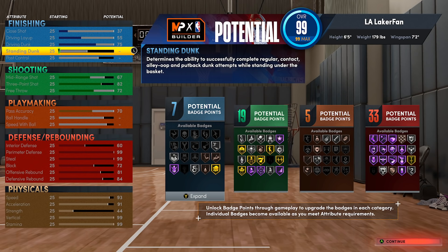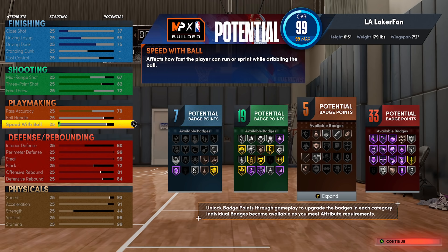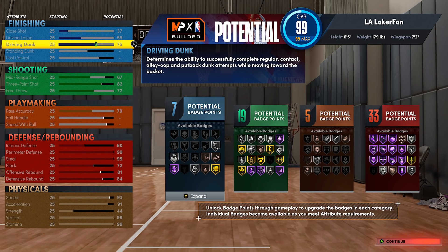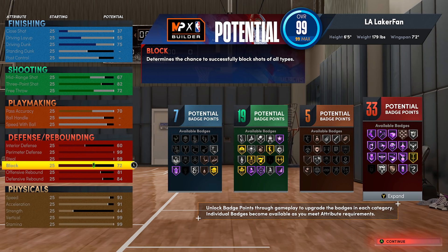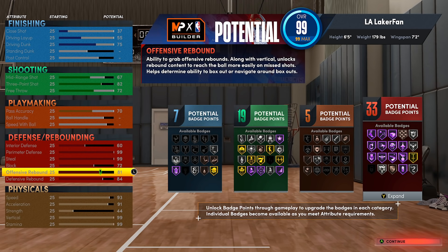Let's be a little realistic about what you could shave off this build to give it a couple more viable things — a little more ball handle, a little more speed with ball — things that are at least viable for catching the ball on the fast break and actually dunking it. First, I'm going to take offensive rebound off entirely. It was at 33 defensive badge points right there.